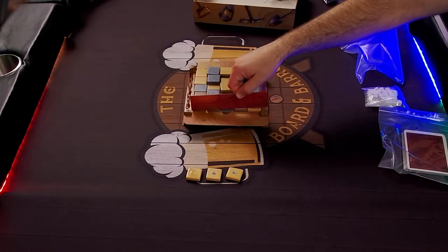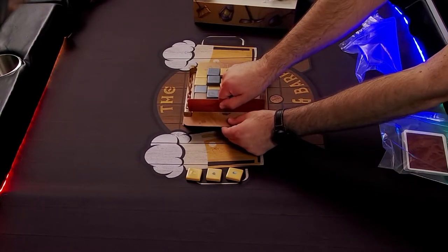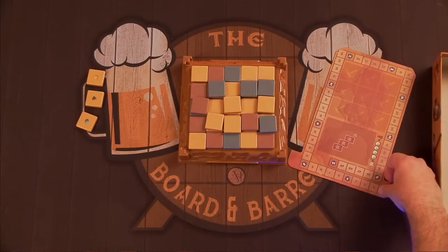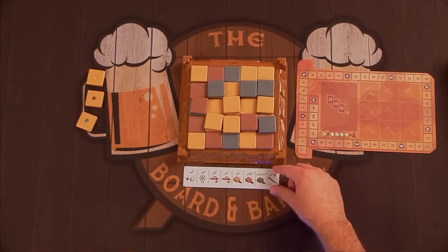Once the tiles are placed, insert the blocker between two of the side posts, hold it down tight, and use it to keep the tiles in place while you slide out the site map. Then flip the site map onto the score tracker side, the blocker onto the player aid side, and set them both near the dig site where everyone can reach them.